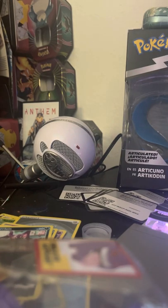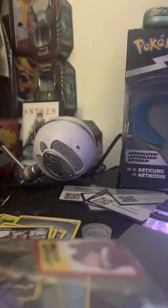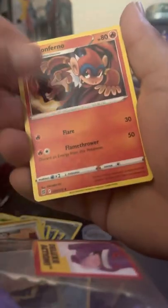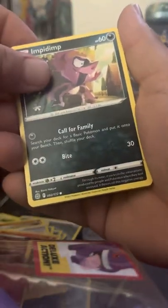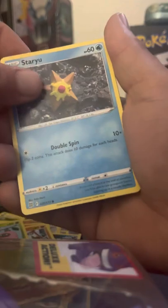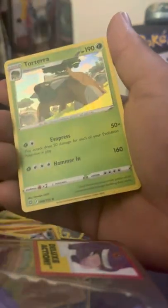All right, some more Brilliant Stars — the Charizard pack. Let's see what the Charizard pack can do. Code card. One, two, three, four up to the front — Fire Energy. Vibrava, Cafe Master, Monferno, Impidimp, Magmar, Riolu, Zubat, Rosemary, Staryu — dust collapse reverse holo, followed behind a Torterra regular holo rare.